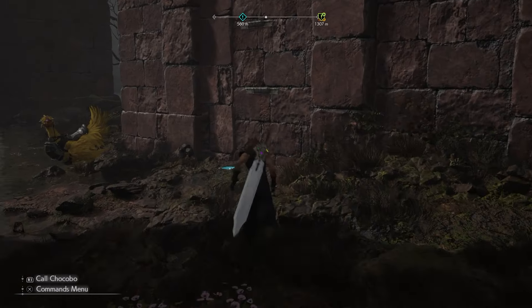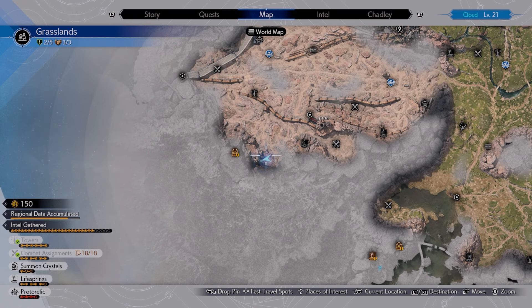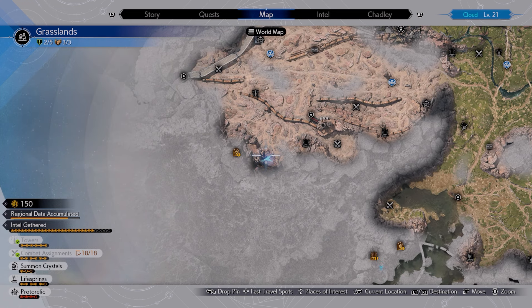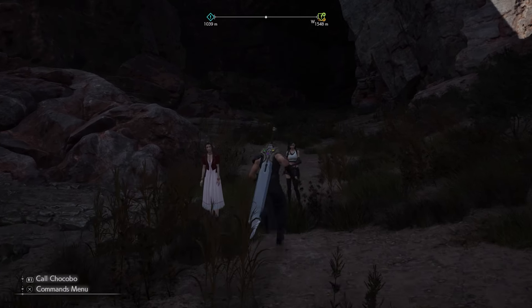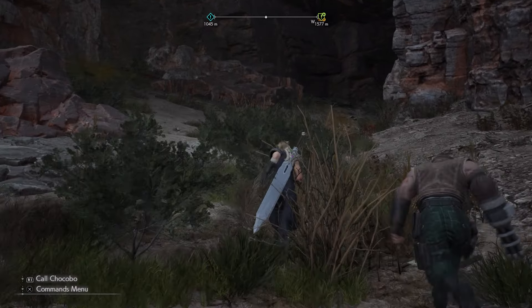Last but not least, you have to go far enough into the story in the grasslands for Shinra to have left. Then you can come all the way out here to the west — you can see this is where I'm standing. There's a large cliff with a big cave inside it. Head inside and you will get the third and final Titan sanctuary.